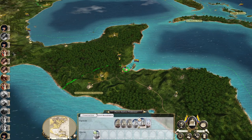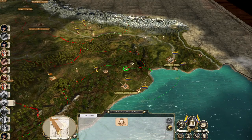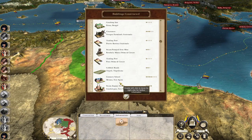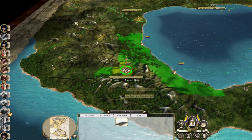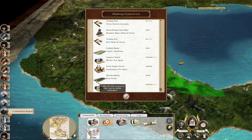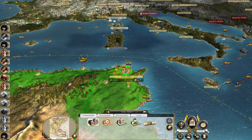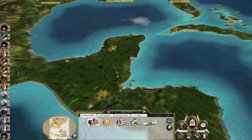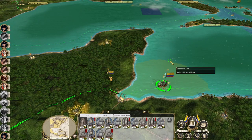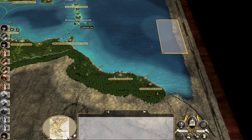Trade port, great mines — so much stuff to do. A lot of times in Mexico if you're short of money you wouldn't bother upgrading military infrastructure because you don't really need it. I'm only doing it because I've got plenty of dollars. Come over to India as well.